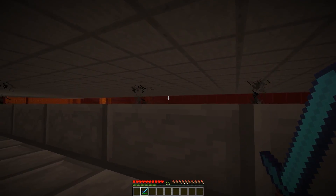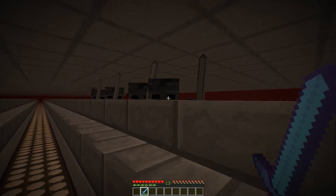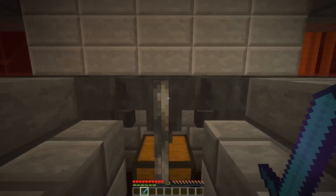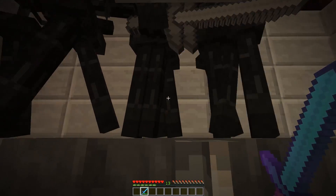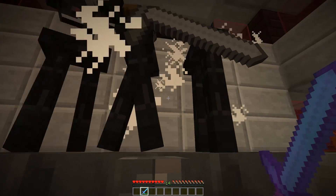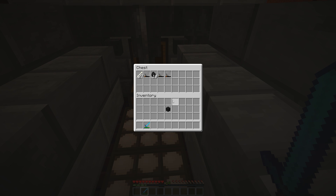Check both sides - no mobs can aggro you. You can see there's a blaze right there but they can't hit me. Just keep walking down here, pulling the skeletons as you go. Once you get to the end, belly up to the iron bar and take advantage of the skeletons' AI - they'll walk straight up on top of those hoppers and wait for you to slice them up with your looting smite sword. Chop them all up, check the chest, and maybe you'll get lucky.